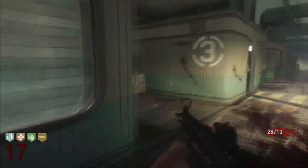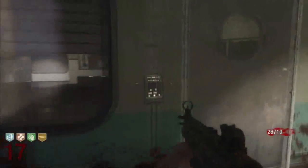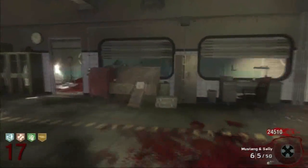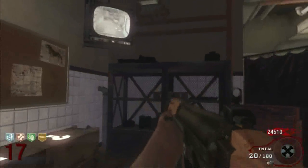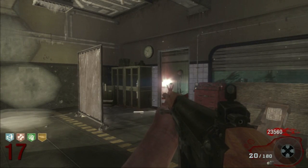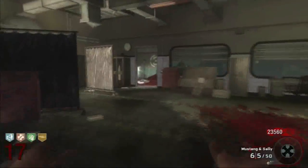You can look through the window and see if the box is there. Each room has something in it — the Bowie Knife is in one, there's Semtex in another. The Mystery Box could be in any of them depending on your luck. I just have to use the box until I get it — I was very lucky in this game, I got it on my second try.